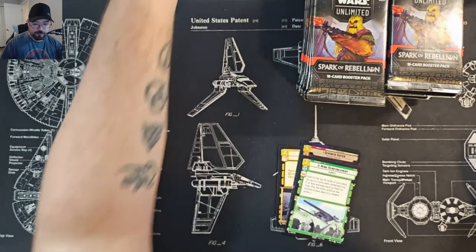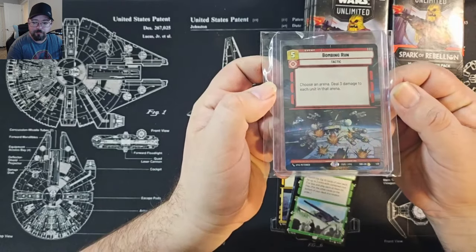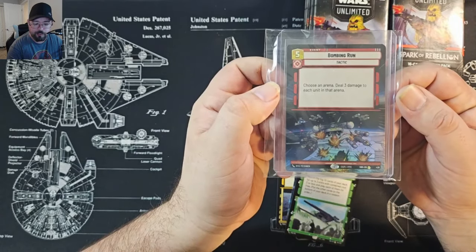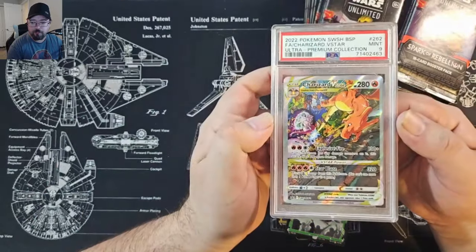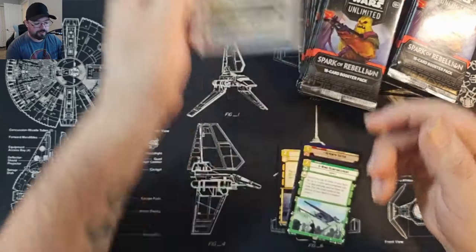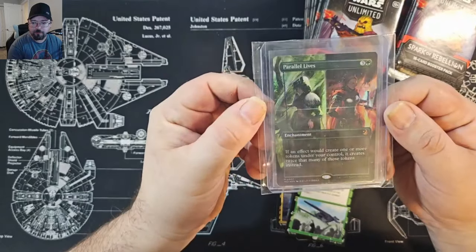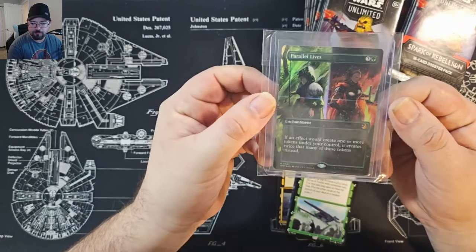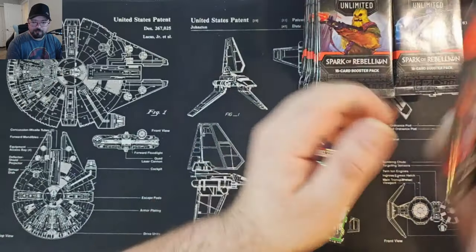If you're into Star Wars Unlimited and you win the giveaway, you could choose a hyper foil rare Bombing Run. We also have, if you like Pokémon, a Charizard V-Star PSA 9 from the Ultra Premium Collection. And if you're more into Magic, we've got a Parallel Lives foil from the Enchanted Tales subset from Wilds of Eldraine.